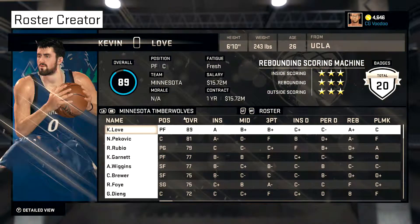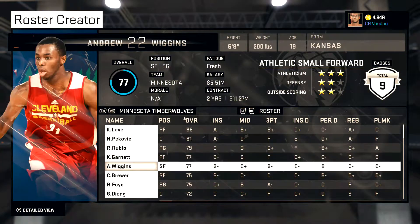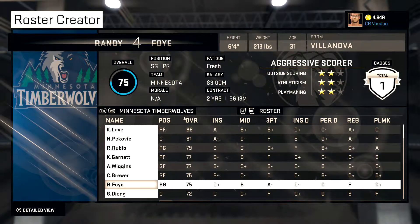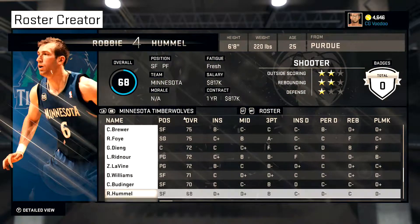K. Love brought back, KG brought back, Wiggins — you can already tell he's going to be really good, so I just put him on the team. Lavine's going to be pretty solid. It's more of a normal team.